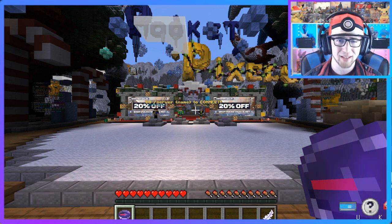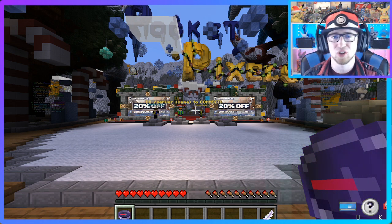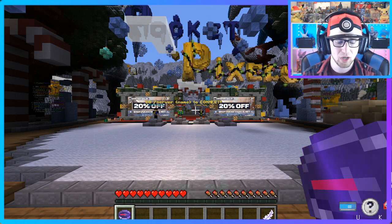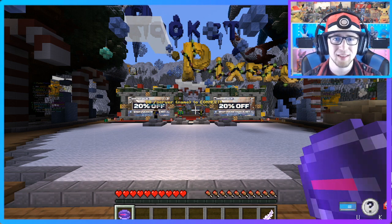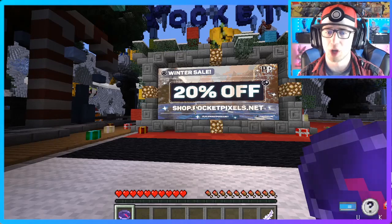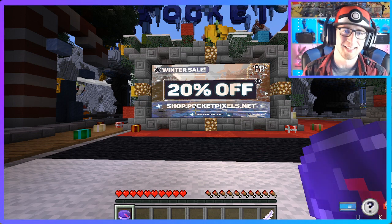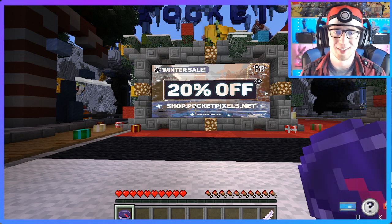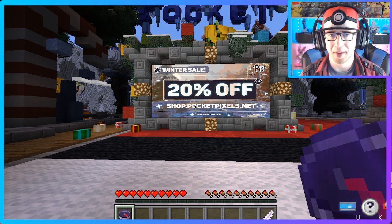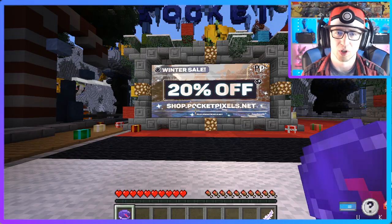All relevant links are going to be found in that description. You're going to want to join that Discord server because they're going to be doing some giveaways and you'll have the updated news at its easiest to find location. Over here we have the billboard for the Pixelmon shop at shop.pocketpixels.net — you're going to be able to get 20% off due to their winter sale. You can snag yourself some really easy shinies, cool legendaries, and skins for your Pokemon that you're not really going to find in the overworld. I got my Ralts in a much earlier video and I got a Zacian last video — I thought it was pretty cool.